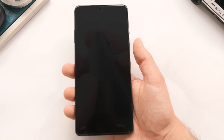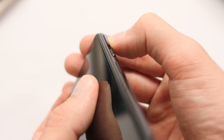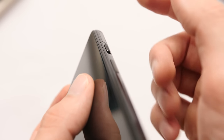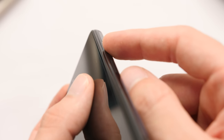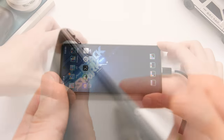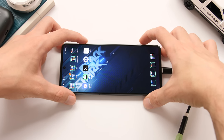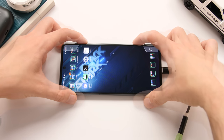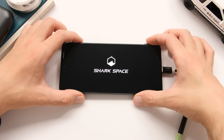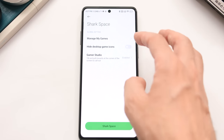The 5 Pro also comes with a fingerprint sensor on the power button, and the unlock speed is about what you'd expect. It also wouldn't be a gaming phone without at least some IO for gaming, and the 5 Pro has two pop-out triggers that you can customize with the screen mapping software. When you pop out the triggers, you will get a haptic response, and you will also have audio played through the speaker that is closest to the trigger. The haptic system in this phone is by far the best that I have felt in any Android device. These gaming phones usually come with some form of a gaming UI, and Sharkspace is the one for Black Shark.